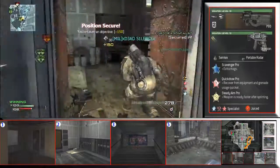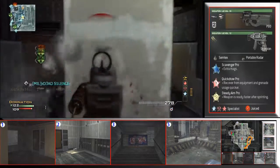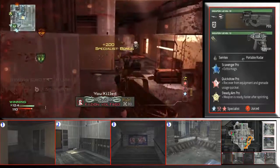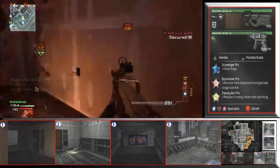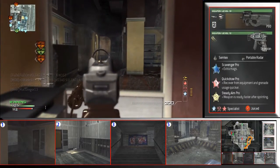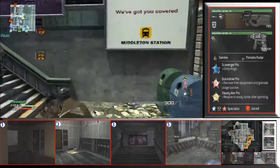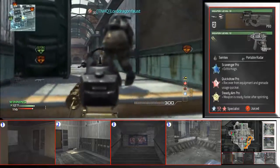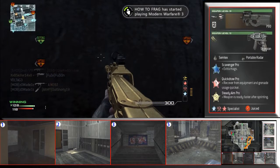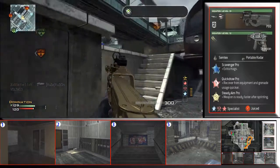Always shooting people in the back when they just spawned. This is actually a pretty lucky Moab. At the very end you'll see a death streak going down and me pulling out a panic knife. You can see my class to the right — got the P90 with rapid fire and silencer, which is a great setup. You get used to the kick; it doesn't take very long. Burst fire long range, close range — it tears people apart. I really love this gun.